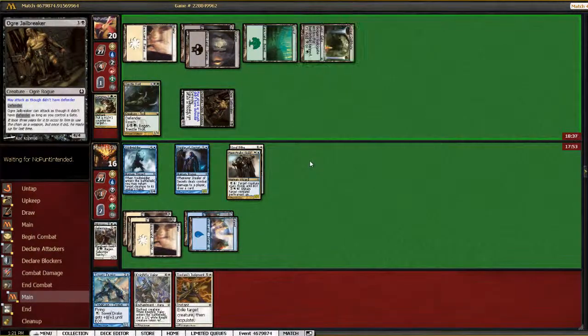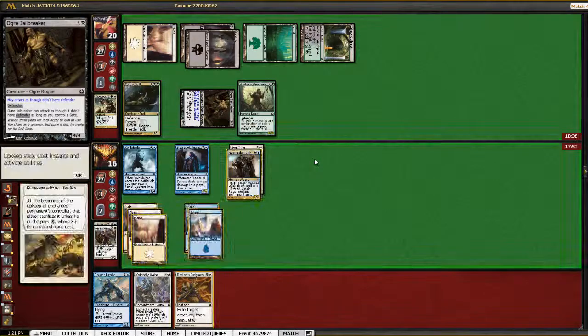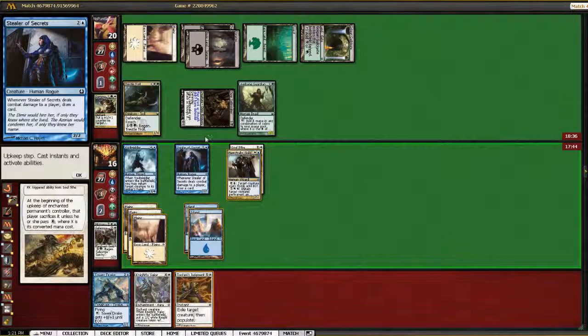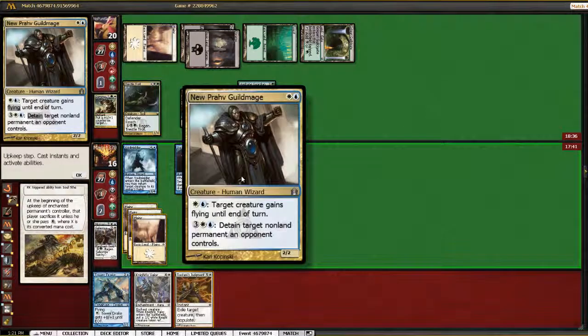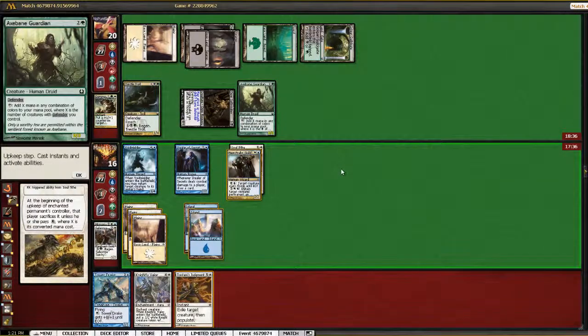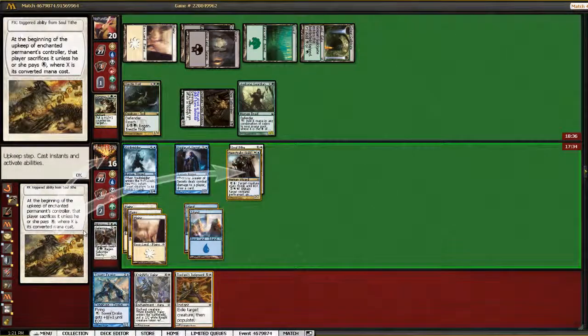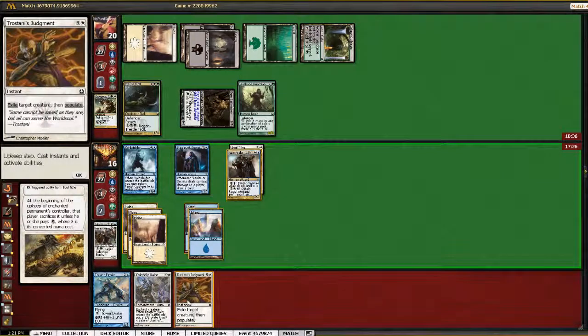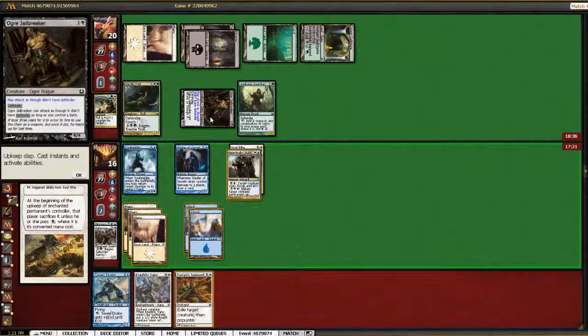Soul Tithe — that's really annoying. Axe Bane Guardian doesn't matter, I think. I think the correct play here is to detain the Jailbreaker since I don't have good blocks for it now. I'll just let the Guild Mage die. That gives me two turns to draw a land and get rid of the Jailbreaker.